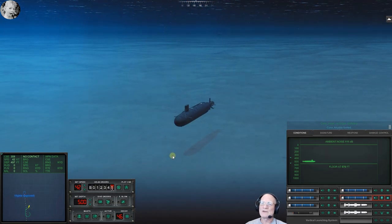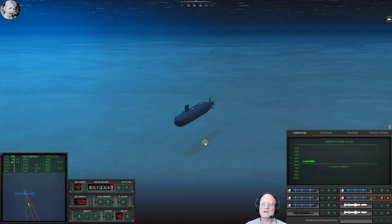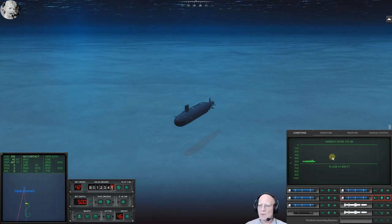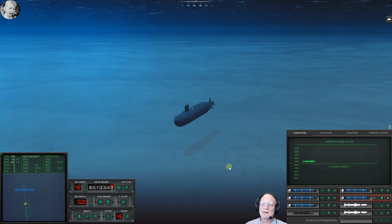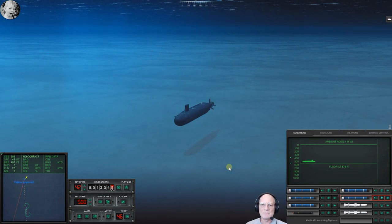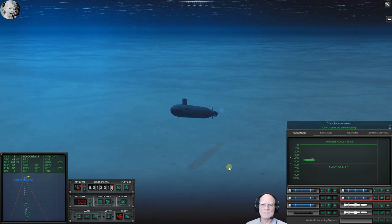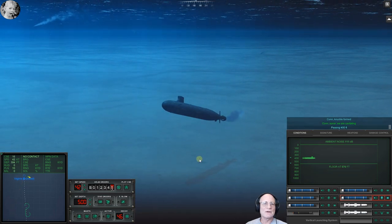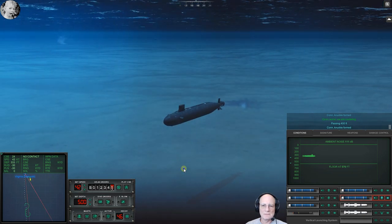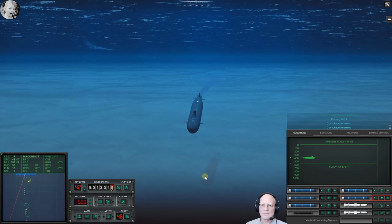Another thing about the Epic Mod — you can turn on a visibility mod where you can't see squat. Torpedo evasion is really challenging and torpedoes seem to be smarter. Got to watch this depth — I think we got that guy snookered. There's the airplane. Turn — con knuckle formed. Con sonar we are cavitating. That's another torpedo down.